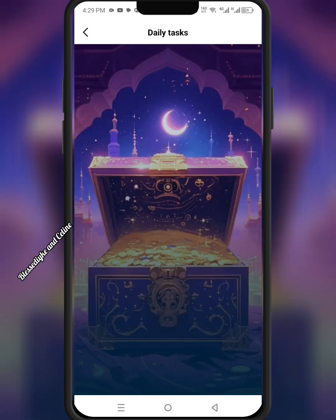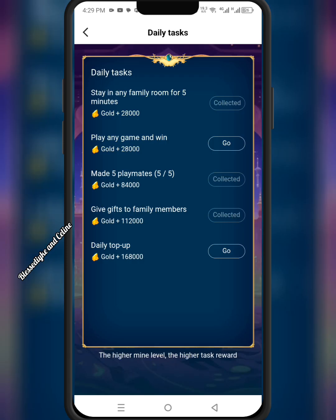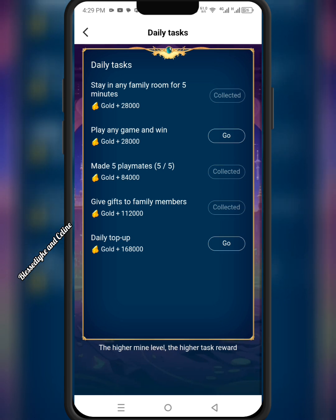The fourth task is give gifts to family members. If you have not joined any family yet, I will leave my family ID in the comment section so you can join my family. Once you give a member of your family a gift, you receive your gold mine. The fifth task is the daily top-up — once you top up on your app, you will also get gold mine.